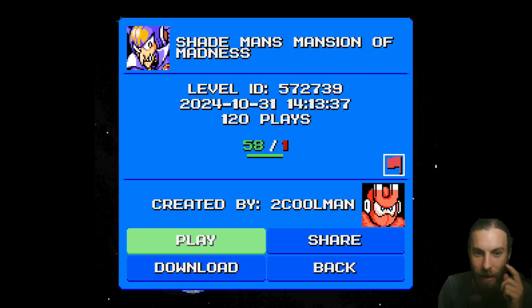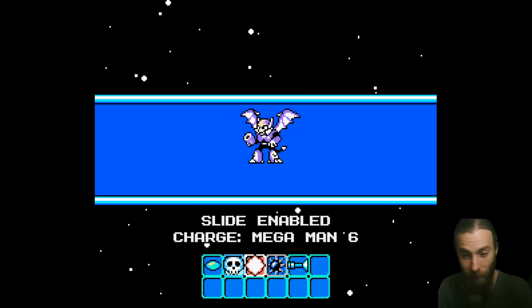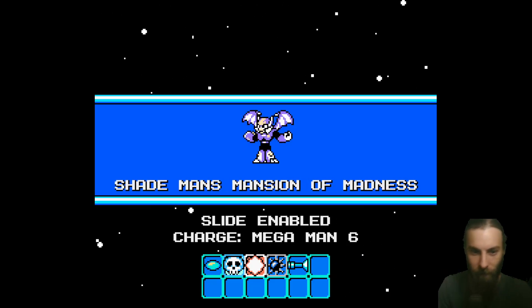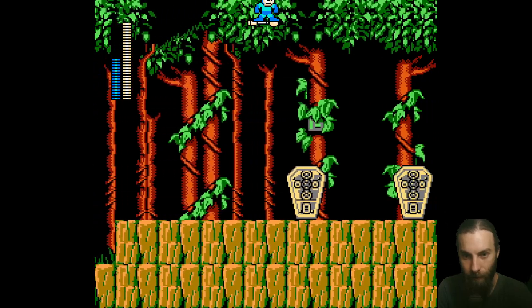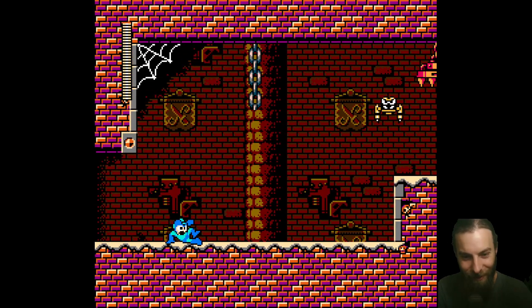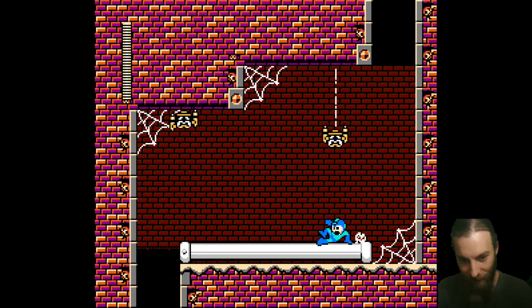Let's try that one — Shademan's Mansion of Madness. It seems to be another Halloween stage. We played a few spooky stages on the last video but we didn't play that one. Let's give it a try. We have Super Arrow — it's kinda free. Skipping the entire screen! Super Arrow is OP, one of the most OP weapons in the game in terms of mobility.